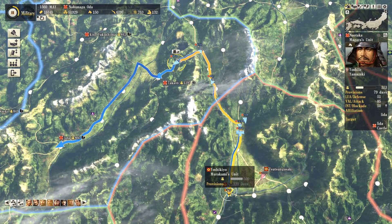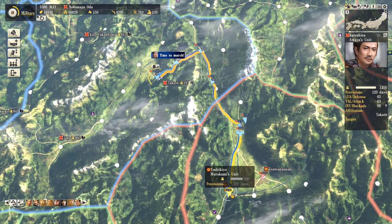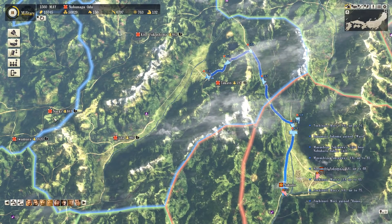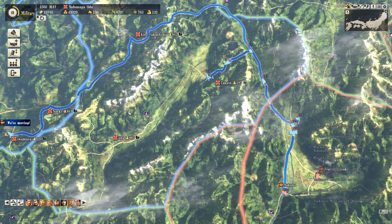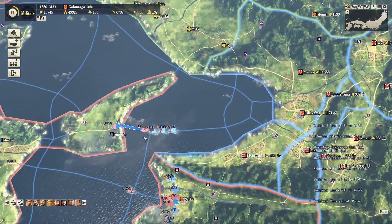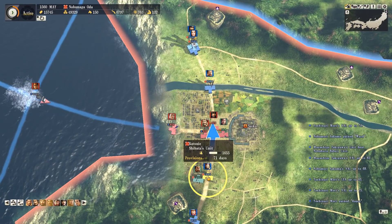We have to keep doubling down, throwing good money after bad. We're going to scrape the barrel some more - get the troops that were already retreating and turn them around and send them back into the grinder. We're going to send everything available in the area and try and somehow tip the Takeda over the edge before anyone else does.